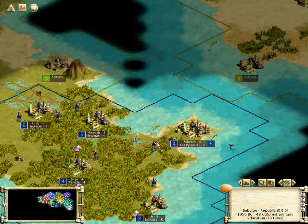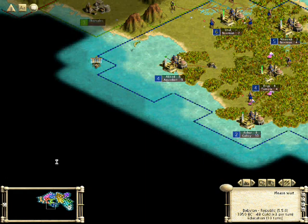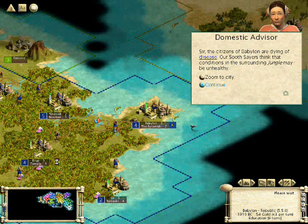Welcome to episode 3 of Let's Play Civilization 3: Play the World, the Colonization Map. As we left off, the Spanish are getting a head start on us when it came to exploring the world because of their little galley there. But that's alright, I don't think we have too much to worry about.